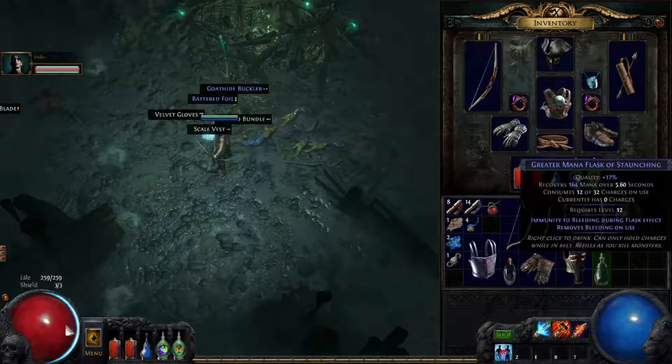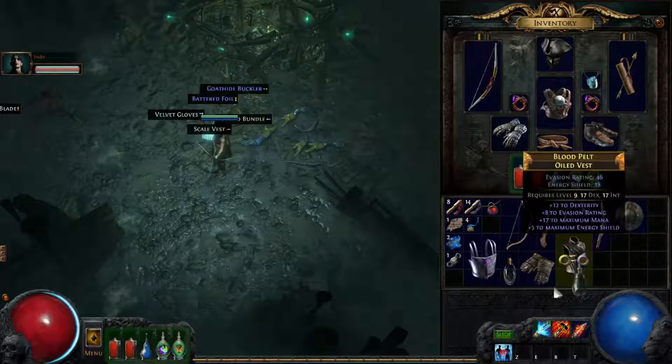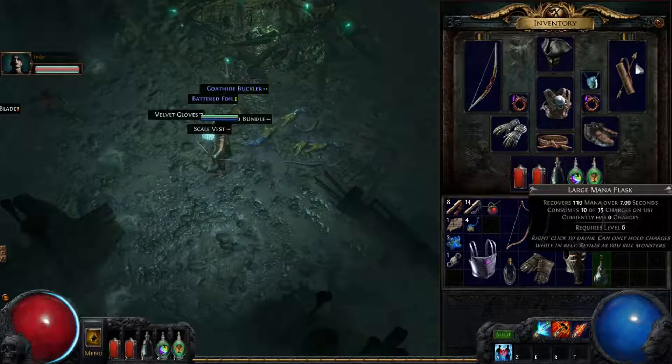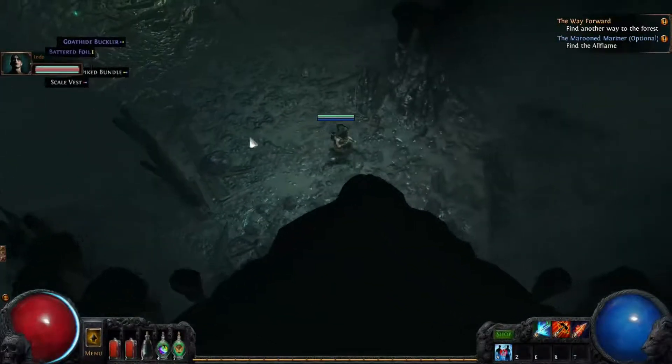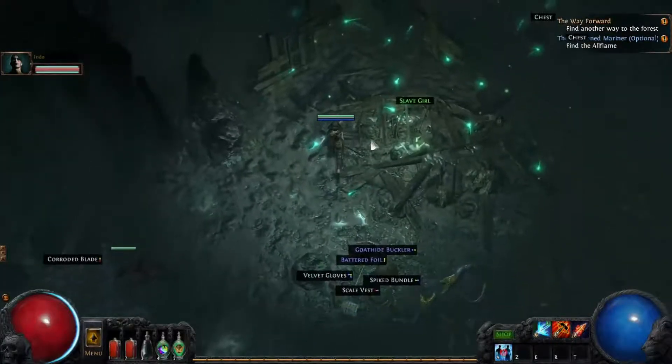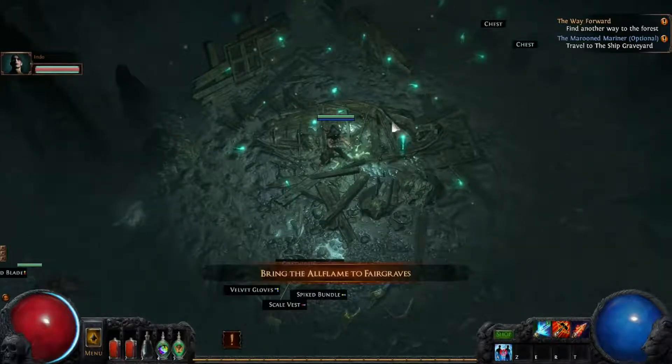Such a nice cave this time around. I light up the list — that's pretty good. Superior Great Mana Flask, immunity to bleeding, removes bleeding on use. Greater — better than what I have here. Large. Movement speed — that's nice. It's next level though. Nice.